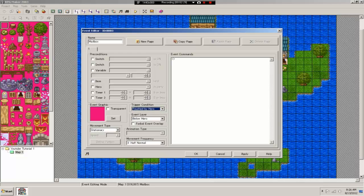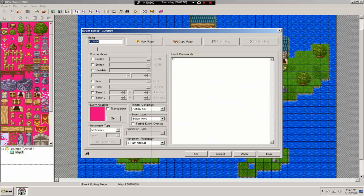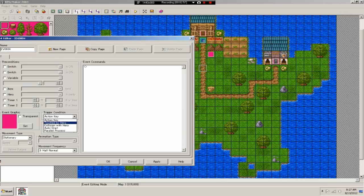'Touched by hero' activates when you walk into the event and collide with it. 'Collision with hero' activates when the event collides with you — they're similar but slightly different. For example, if an event is on the floor and you walk directly into it, 'touched by hero' fires. If the event itself moves and runs into you while you're facing a direction, 'collision with hero' would handle that case.